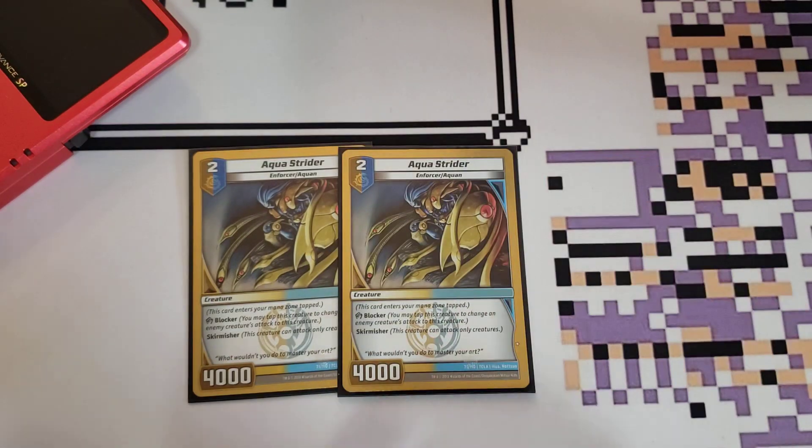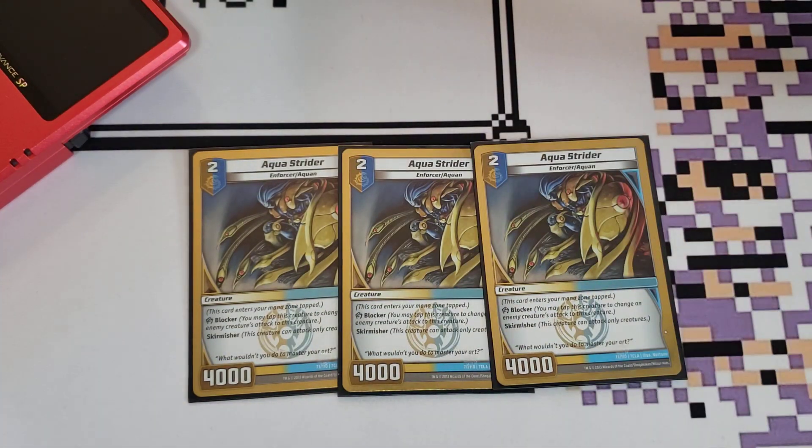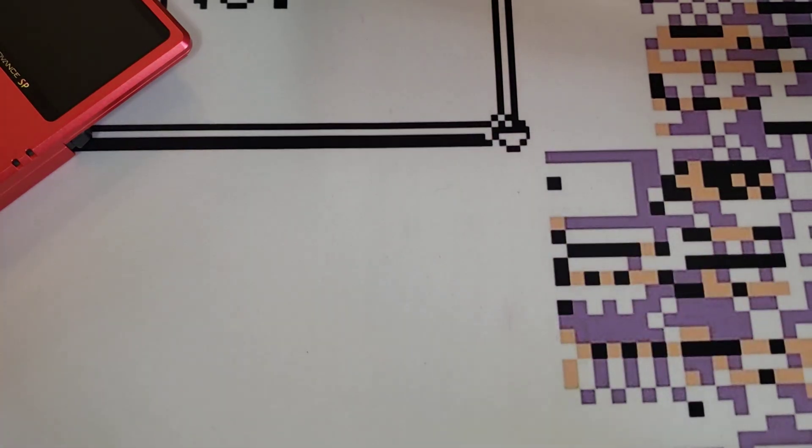Next, we have three copies of Aqua Strider. I play this card in a lot of decks — you've all seen it before. It's a 2 for 4,000 blocker. Just great early game defense. Love this card a lot.